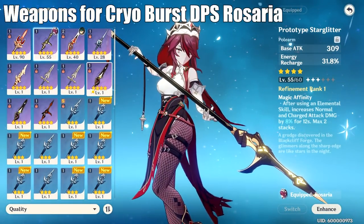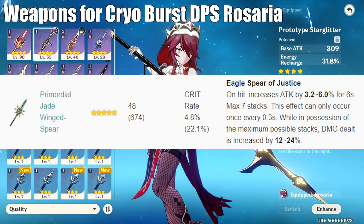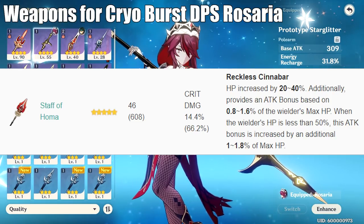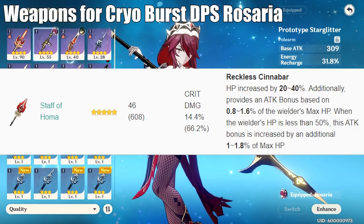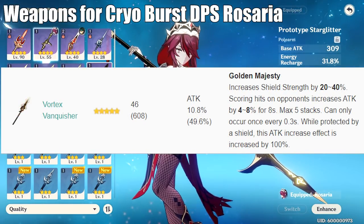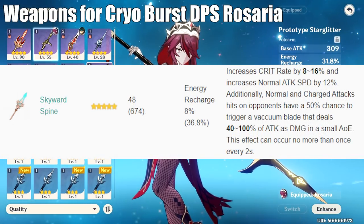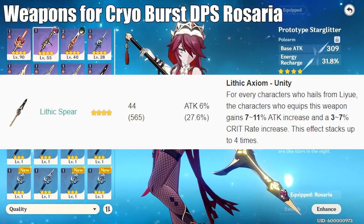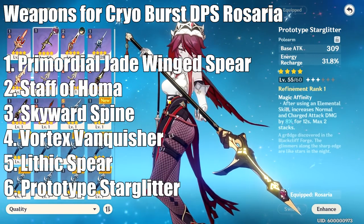As for the best-in-slot weapons for Cryo Burst damage, I would argue that Primordial Jade Wing Spear is better than Staff of Homa for her, specifically because she passes on Crit Rate with her Ascension Talent, and having that passive Crit Rate on Jade Wing Spear is really nice. Staff of Homa is broken too — anything that converts from your HP into Attack is really strong, plus Homa's 66% Crit Damage at max level. Vortex Vanquisher is okay, but Skyward Spine is a much better choice. It has Energy Recharge as its substat, which lets you build Attack% on your Sands with no problems, and it gives passive Crit Rate, which is good for her passive as well. Lithic Spear is a little bit better than Prototype Star Glitter, but Prototype Star Glitter is the easiest one to access as a free-to-play player, so just go with Prototype Star Glitter.